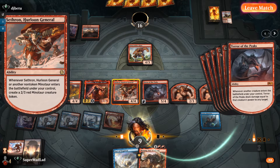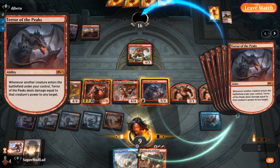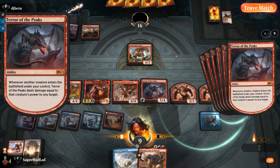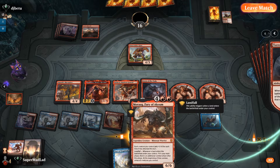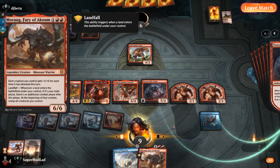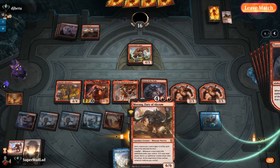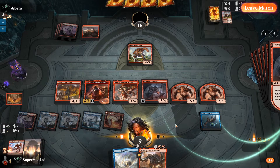We pay two into Ironcrag Feat making seven mana, one remaining — eight mana for the War Cry. We search for Sethron, Terror of the Peaks, Marauders, and Purphoros. Sethron makes tokens — 4 damage, 4 damage, 4 damage. Then 8 damage from Marauders, 14 from Purphoros, 8 from another trigger — all with haste. Morag is in the deck too: if we don't win on this turn and waited on Purphoros, we can make a land drop next turn and get a double combat step, which is fun.